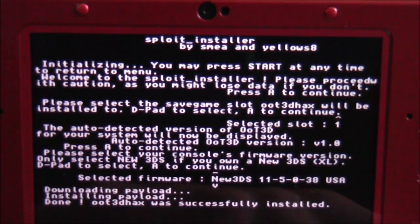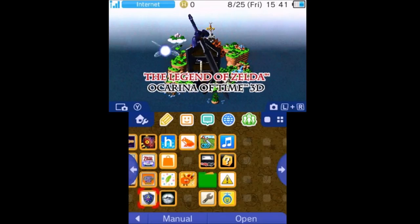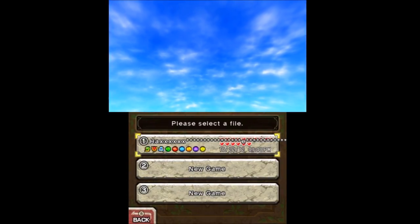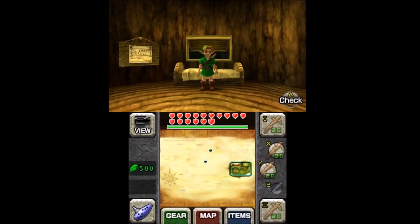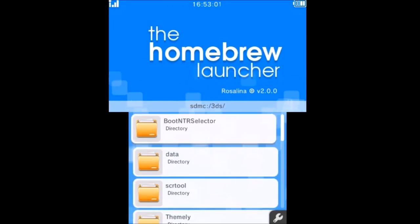Now it's downloading the payload, it's installed the payload, and it is successfully installed. Go ahead and press the Start button, then press Start and A to return to the home menu. Now you are free to go ahead and launch The Legend of Zelda Ocarina of Time. Press the Start button and once you get to the loading screen you should see a save file called 'hacks.' Go ahead and load it but don't press any buttons once the save has loaded. Once loaded, you should be in Link's treehouse — the A button should already say 'check' for you to interact with his bed. Press the A button and the Homebrew Launcher should launch.